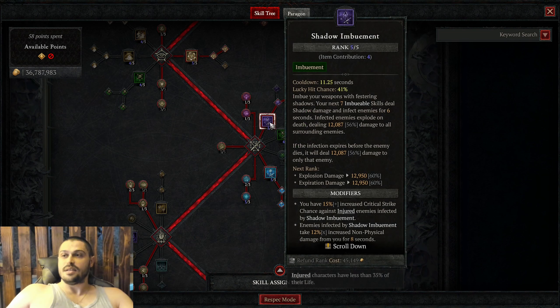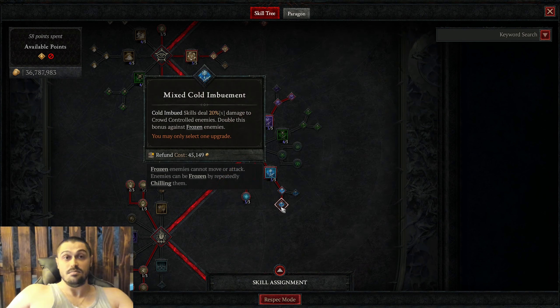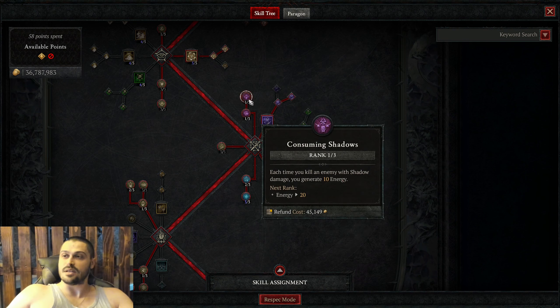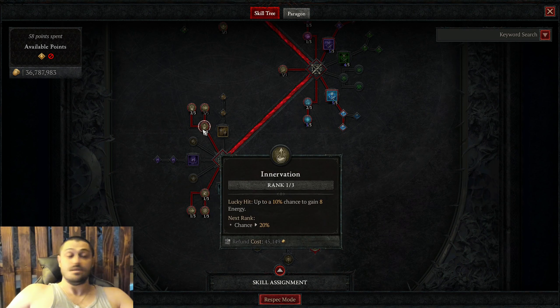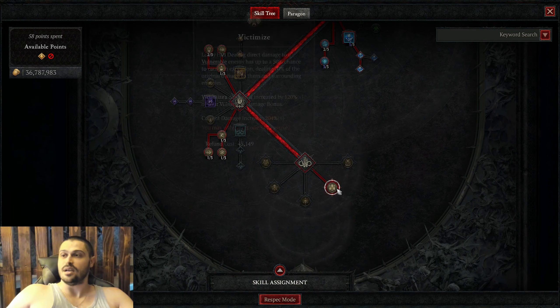In the imbuements, we're taking shadow imbuement with mixed shadow imbuement, and cold imbuement into mixed cold imbuement. We put two points into frigid finesse, a point into chilling weight, a point into shadow crash, and a point into consuming shadows, and we end up with precision imbuement three points. In the ultimate skill tree, we take a point into innervation, three points into alchemist fortune, two points into second wind, a point into all three here, and we end up with the victimize key passive.